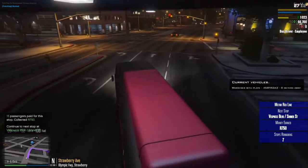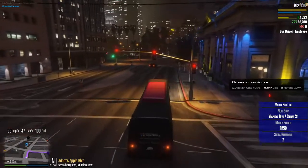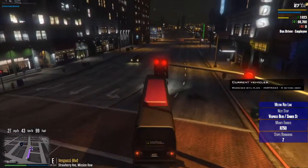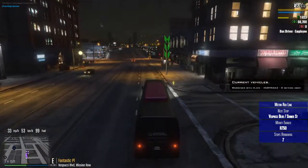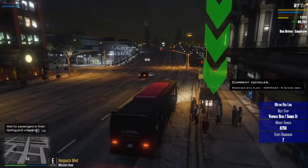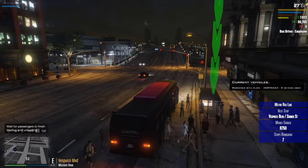If you haven't had a chance to do the bus driver job yet, it's definitely worth having a look at if you come on the server. There are three routes you can choose from: there's the terminal route, the Sun Sauce transport route which we're doing now, and there's the scenic route. It's actually quite good because you get to see a lot of the city.